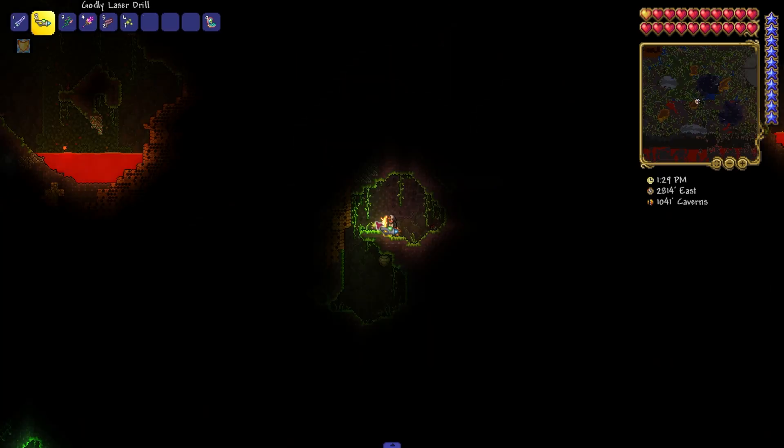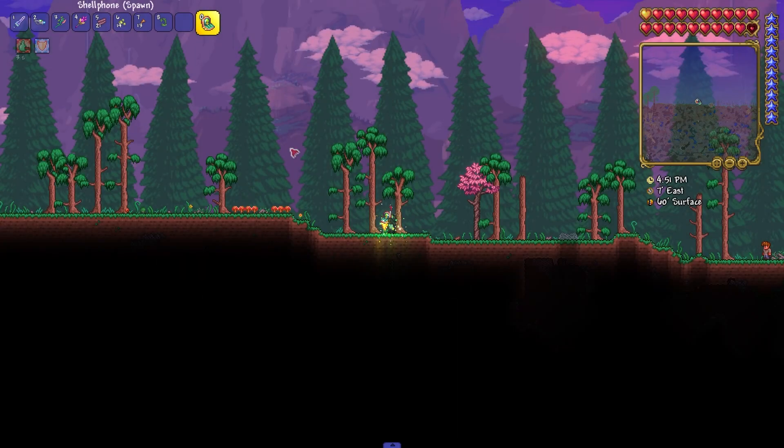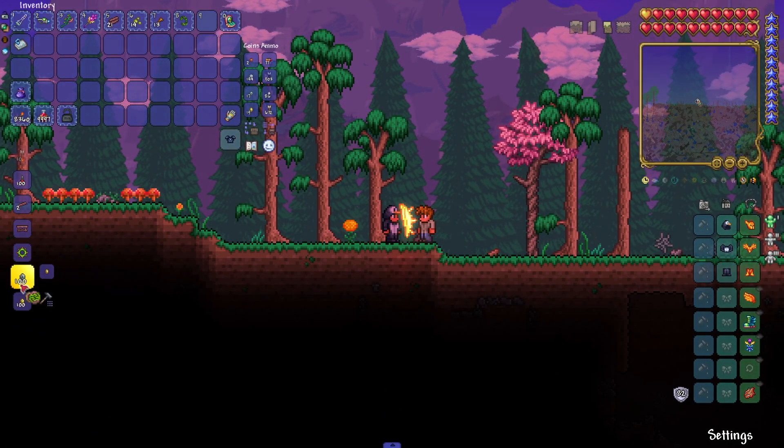And Jungle Spore — 9 pieces. After collecting all the resources we need to go to an Iron or Lead Anvil, and it is on it that the Amazon will be made. Let's pick it up.